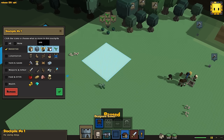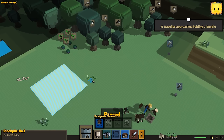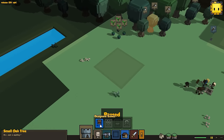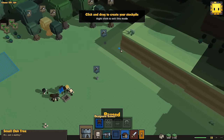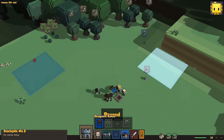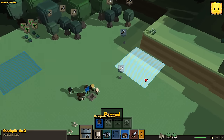This stockpile is going to be for resources only — so only wood, stone, gems, pelts, and plants can go into this stockpile. And then I'm going to want another stockpile over here, and this one is for everything but resources. So all of my resources are going to come over here, and everything else is going to come over here.